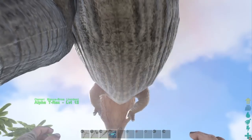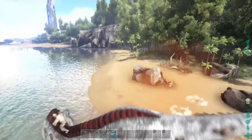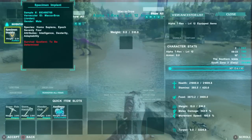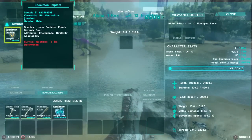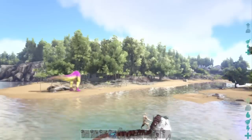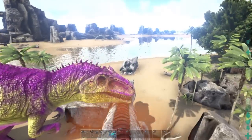You can force tame alphas as your pets on ARK — that's really good. Look, we're riding the alpha rex, already speeding. It's got 21,000 health, 300 melee damage, 100% movement speed. You can actually get alphas as tamed dinos — that's cheap but very good.